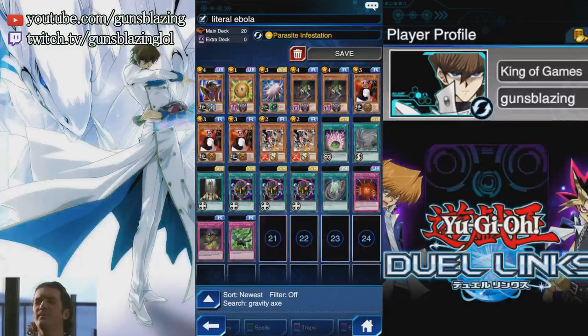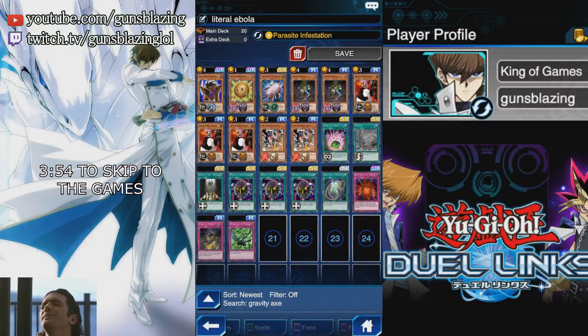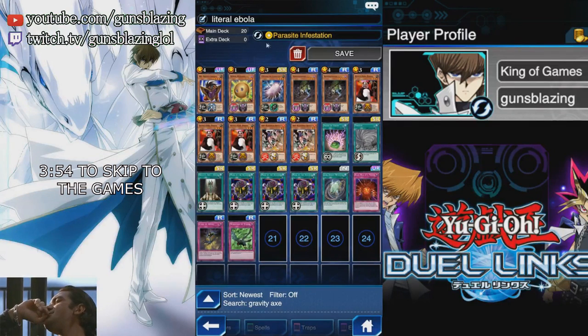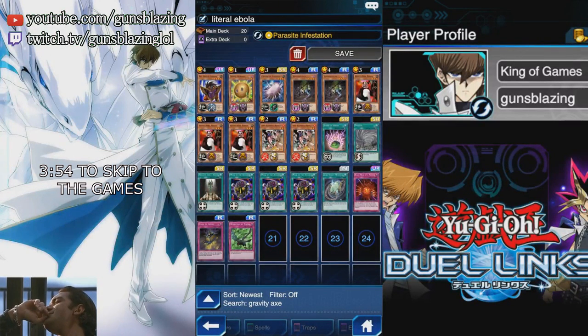What's going on ladies and gentlemen, it's your boy guns blazing once again. Since you guys absolutely demolished that like button on the last video, here's the video as promised. Let me explain the Weevil Parasite deck and my card choices for it. First of all, Parasite Infestation is a skill that shuffles one to three Parasite Parasites into your opponent's deck face up. If they happen to draw this card, they're forced to summon it on the field in defense position and they take 1,000 damage. It has 500 attack and 300 defense.